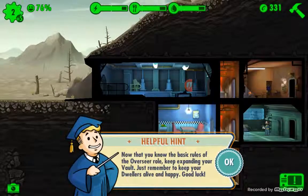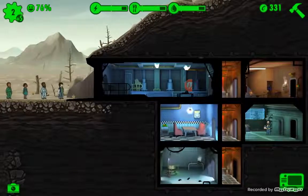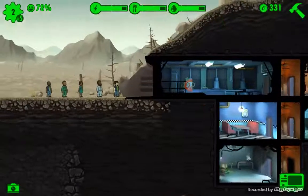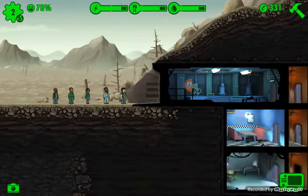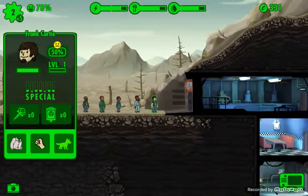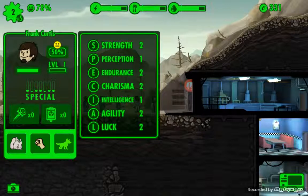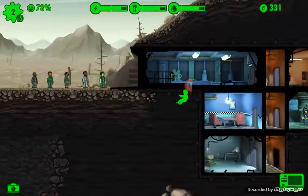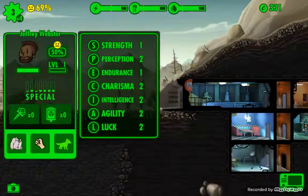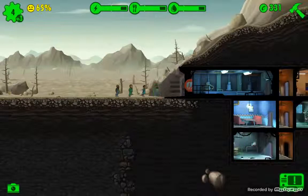Now that you have the basic rules of the Overseer role, keep expanding your vaults and remember to keep your dwellers alive and happy. We have some other dwellers that decided to show up. These rooms can expand with two people unless you make them bigger. We're pretty good on resources. Let's look at Frank Curtis - he's two strength, so he'll be good with agility for food. I'll drag him to our diner. Jeffrey Webster has two agility, two charisma, two perception - perception is what you need to make water, so I'll push him down to the water area for now until we find someone with better stats.